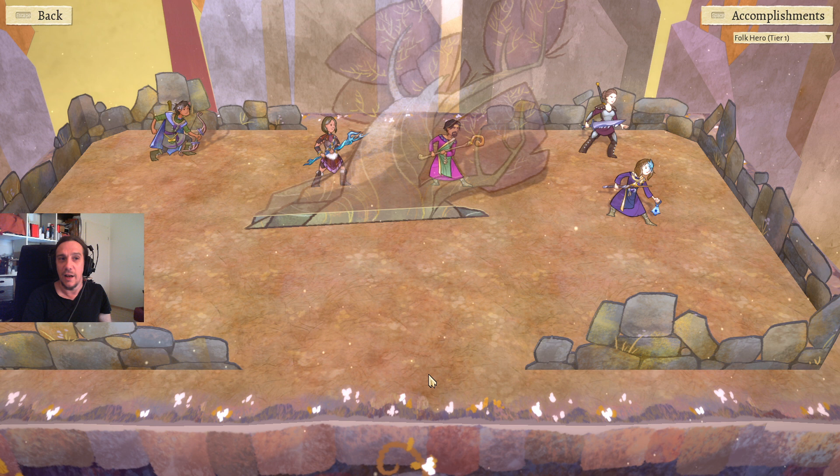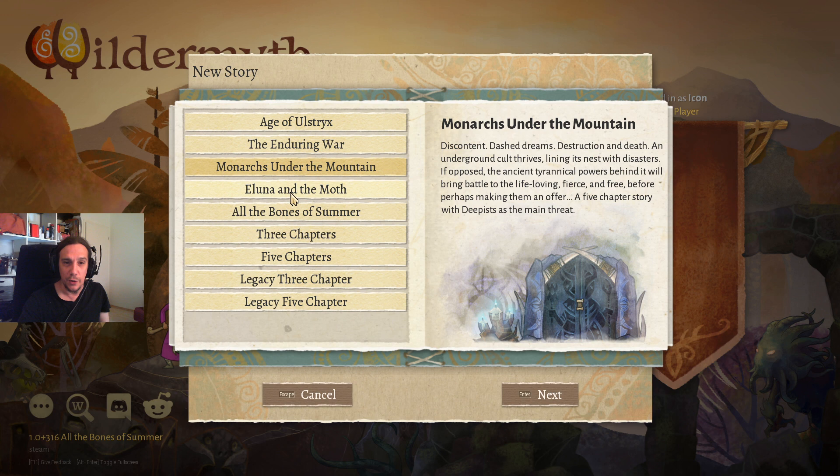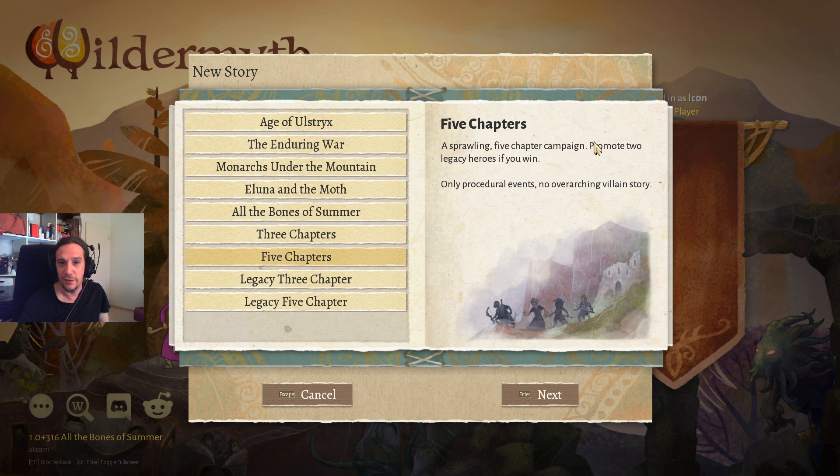That sums up the tutorial — I hope it was helpful. The last thing I want to mention: if you want to experience less reading I can highly recommend the procedurally generated chapter content.